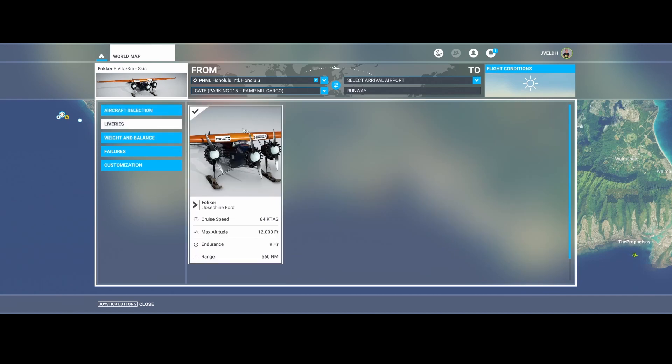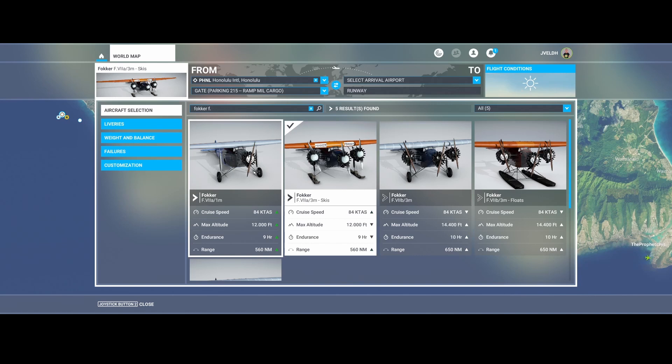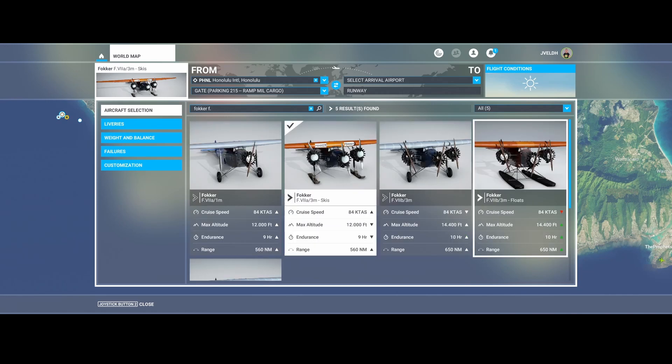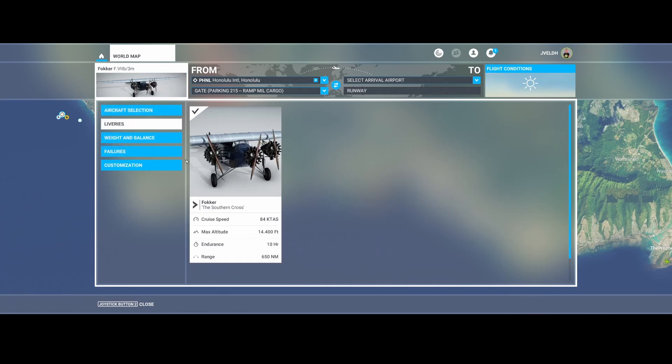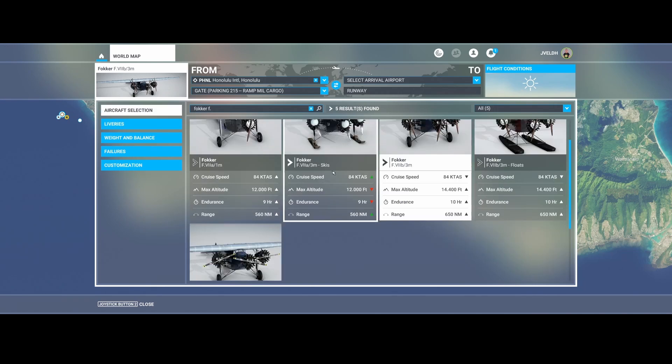So you have the Fokker with multiple options. One of them is the Josephine Ford with the skis. There are also normal types — the 1M and the 3M — and that refers to the number of engines. This one has one engine and the other aircrafts have three engines. It also has a floating version, so you can land on water.